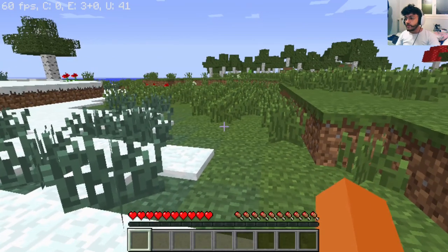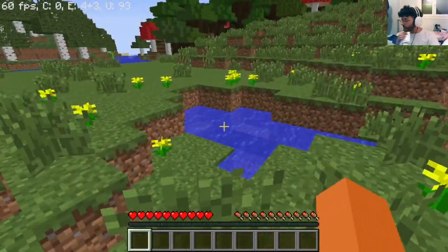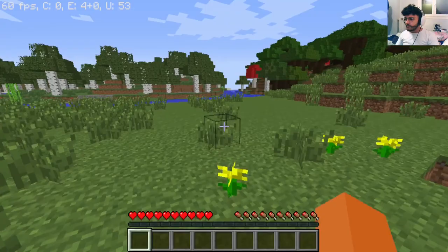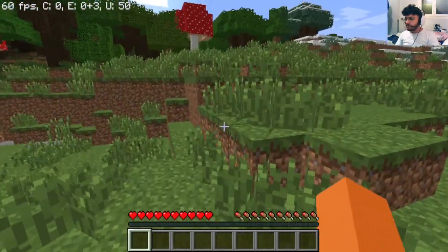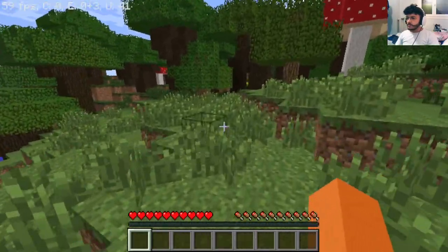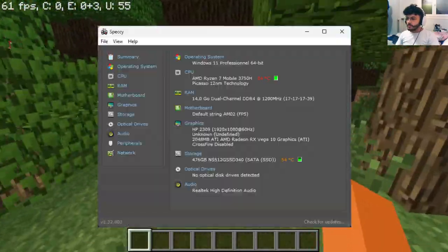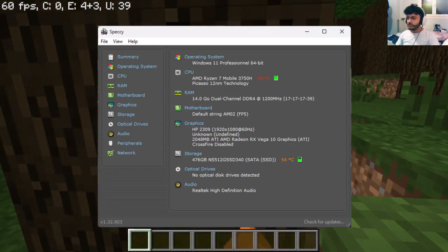It's not even displayed. I have a Ryzen 5 — I have a Ryzen 7. I'm not sure exactly which one, I think it's a 5 something. I'll show a screenshot of my specs on screen, that's for sure.